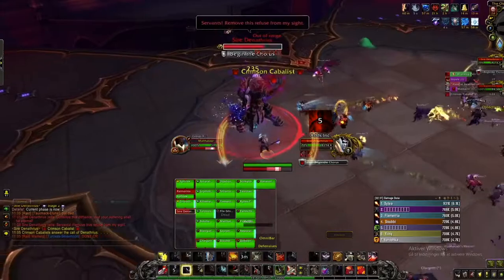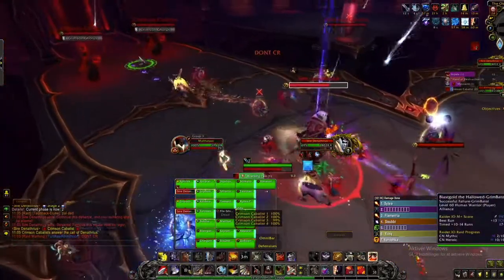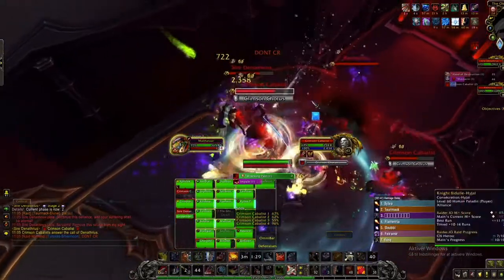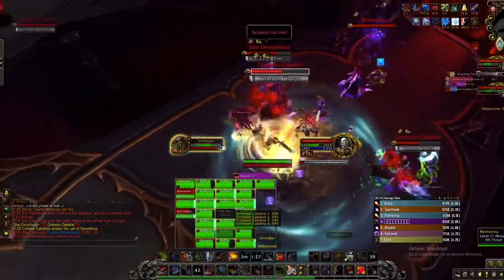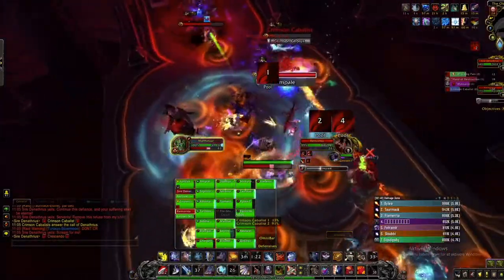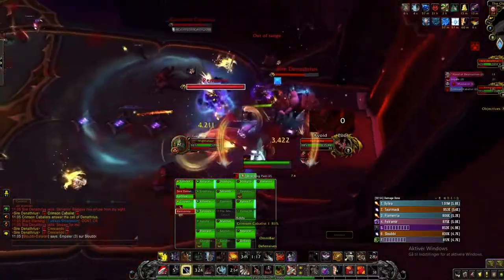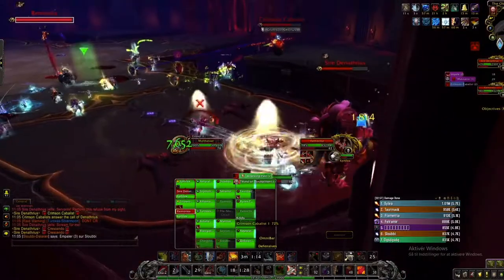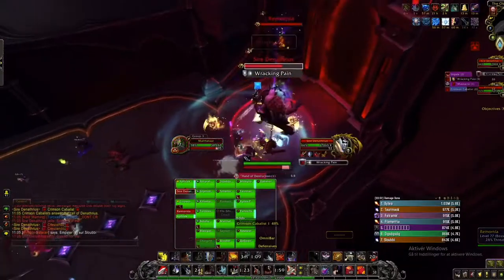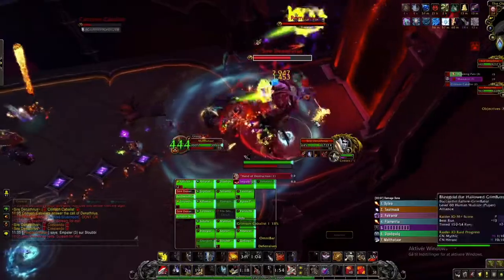I charge to Denathrius here. I don't want to pop any CDs yet because I know adds are spawning in a second. I Heroic Leap to the adds, wait for the boss to get here so I can Warbreaker even more targets, then Warbreaker and pop Avatar which procs my Bladestorm — so that's really good. Use Sweeping Strikes, Mortal Strike, and Executes here. Try to find the Execute targets and remember to stay alive. Your damage can suffer a little from trying to stay alive, but you're going to be at the bottom of the meter if you actually die. Living is the first priority, being number one is second.